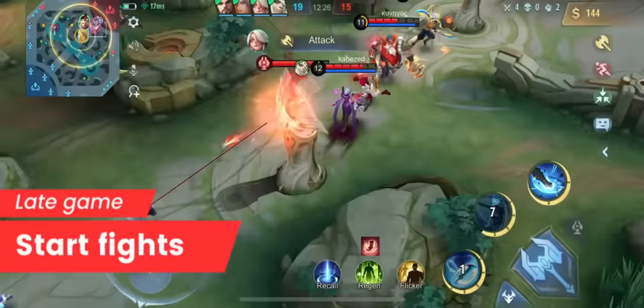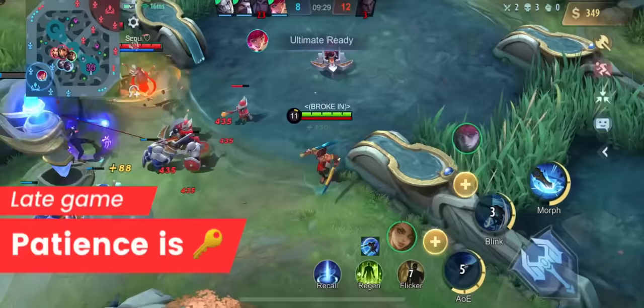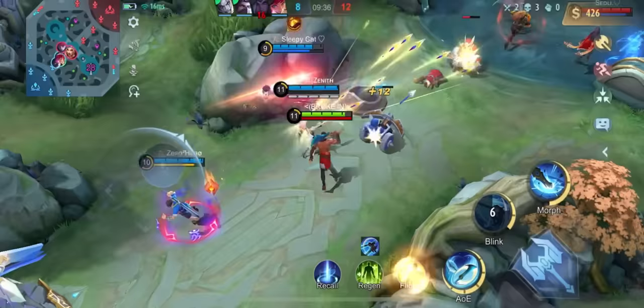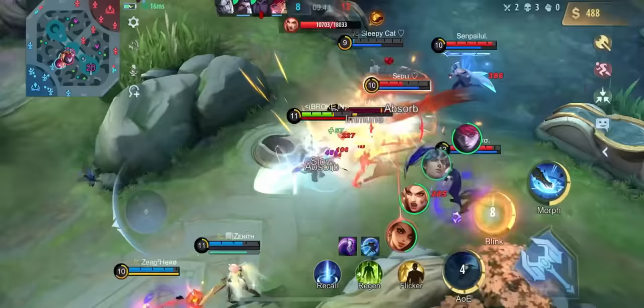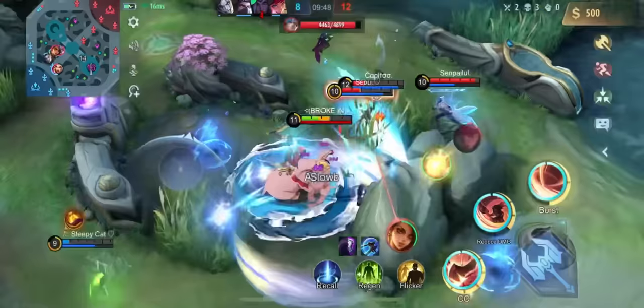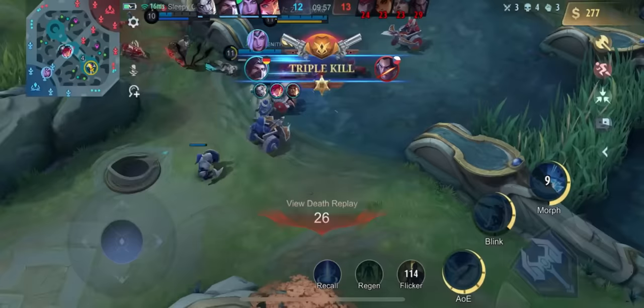The tank isn't the only one who can start team fights. Patience is key. As EXP laner, you are more than just a frontline — always engage when they least expect it. Here you can see the tank went in but missed his ultimate, therefore I waited until the time was right. I might have lost my life, but we won the fight and the game. That's the price you pay as EXP laner.